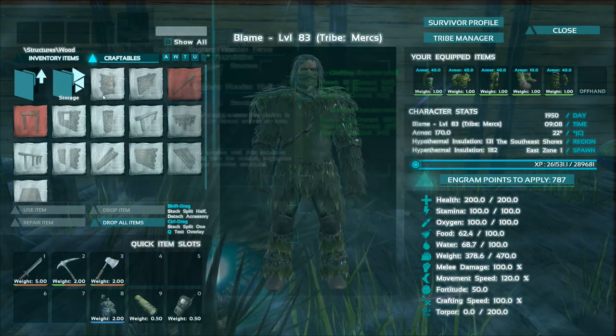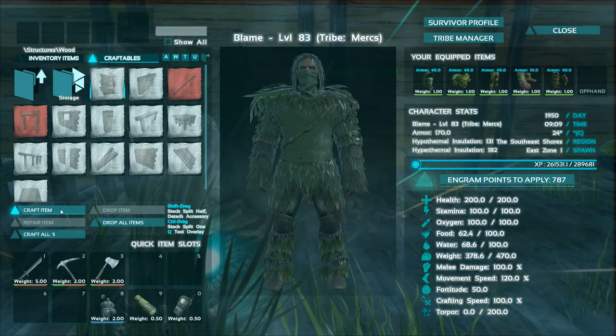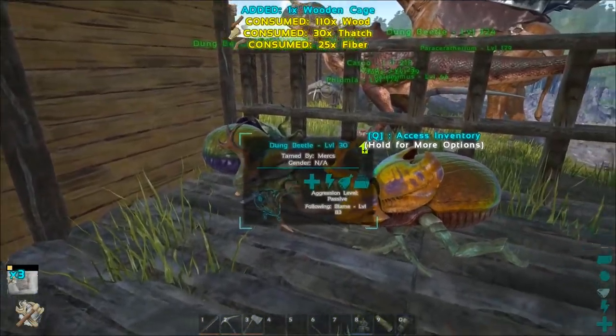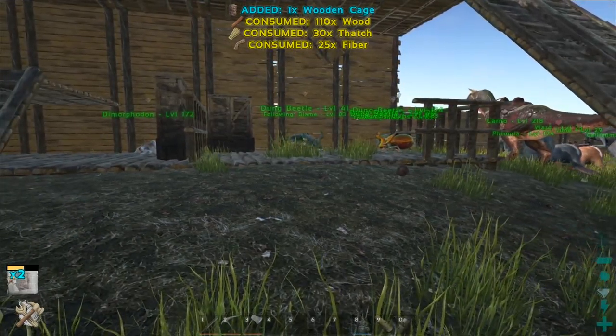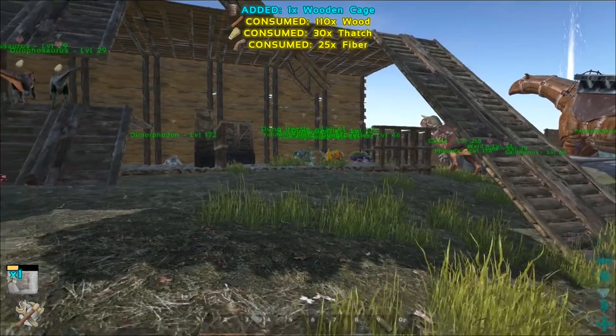Let's craft four of these cages — one, two, three, four. And let's get these beetles to follow me now. I'm going to get them over here. This is going to be such a pain.